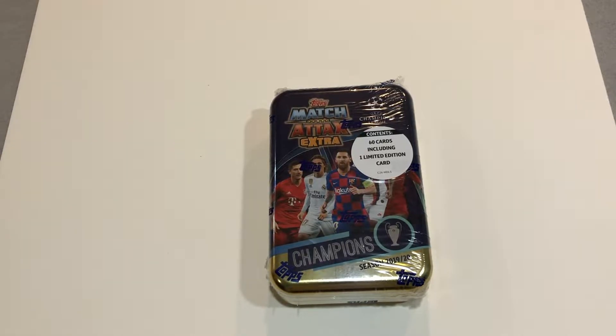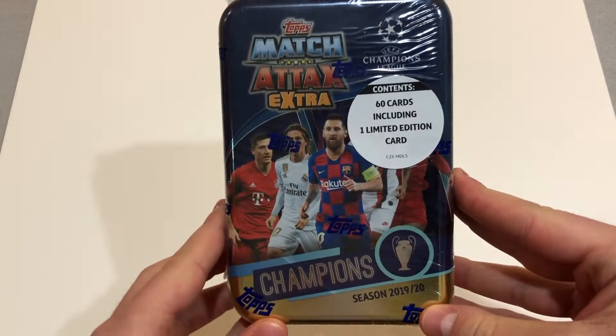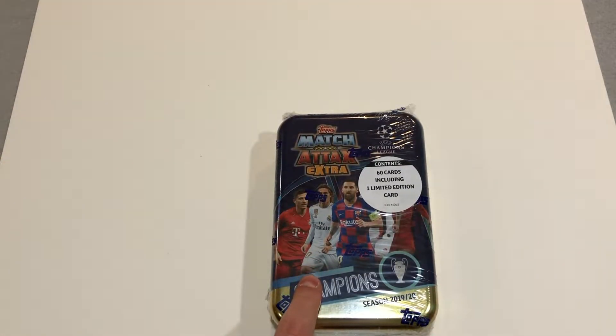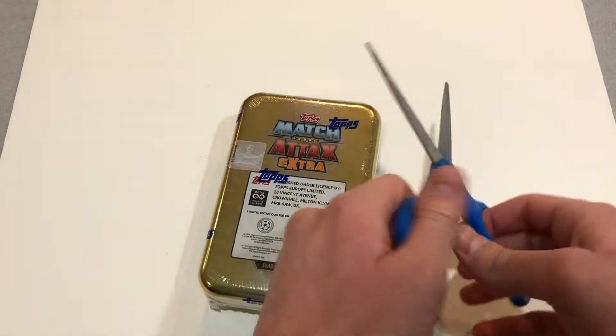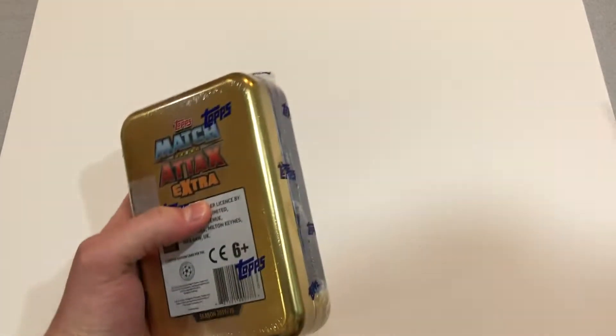Hello everyone, welcome back to our channel. Today I'm going to be opening the Matchdak Extra Champions tin. This tin contains 60 cards with 15 special champions inserts and a blue limited edition Mo Salah card. This is our first card opening video. We hope you guys like it.